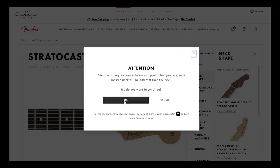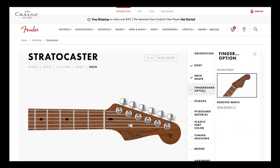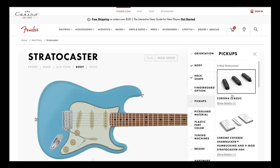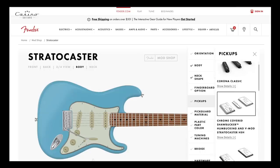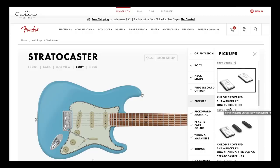There's an attention pop-up: 'Due to our unique manufacturing and production process, each roasted neck will be different than the next.' I'm okay with that. No fingerboard options since the whole thing's roasted. On to pickups — Chrono Classics, V Mods, chrome covered, HSH, HH — this is pretty neat. If you want to make something completely different, you really can get into it.